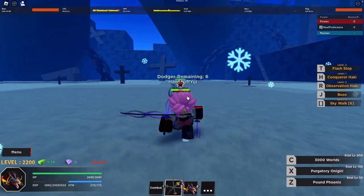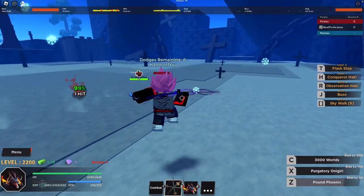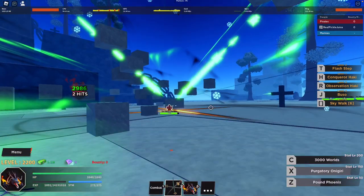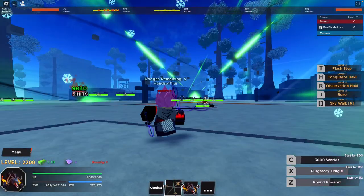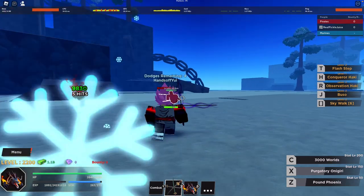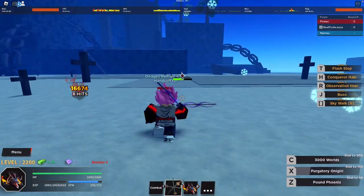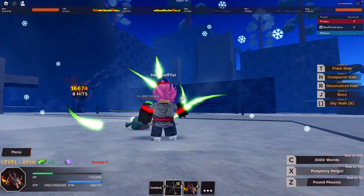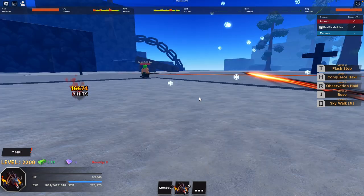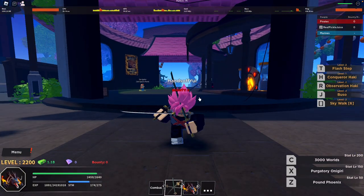Let's try to see if we can kill Zoro with this. I have basically zero HP stats, so if I die quick, I die quick. I have max stats into sword but I'm doing no damage to this dude — this is actually crazy. I love the cutscene it puts you in when you use that move. We're doing pretty good but once my Observation Haki runs out I think I just die. And yeah, I got one-shot. Let me know what you guys think about Three Sword Style in the comments below, and I'll see you in the next one — peace!